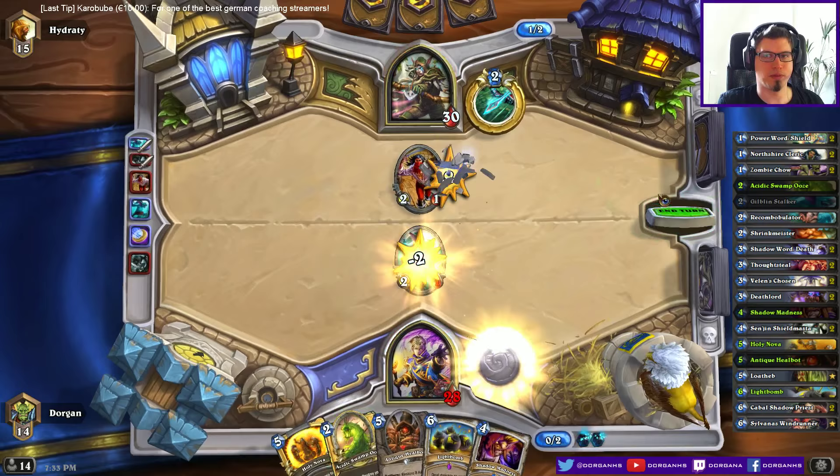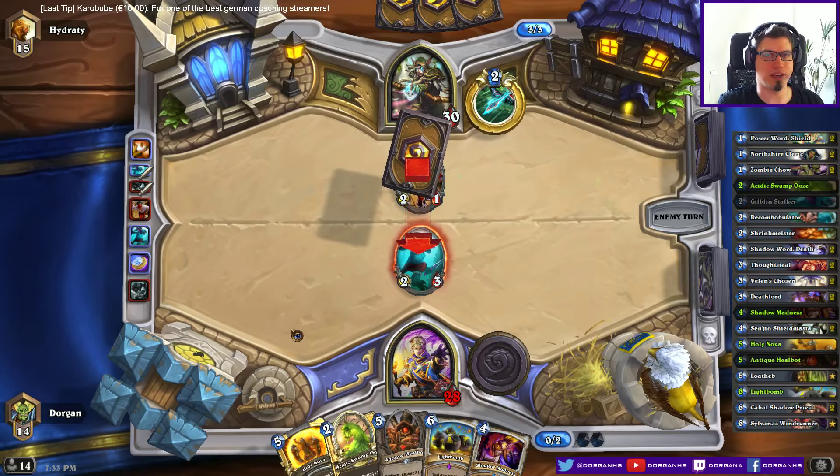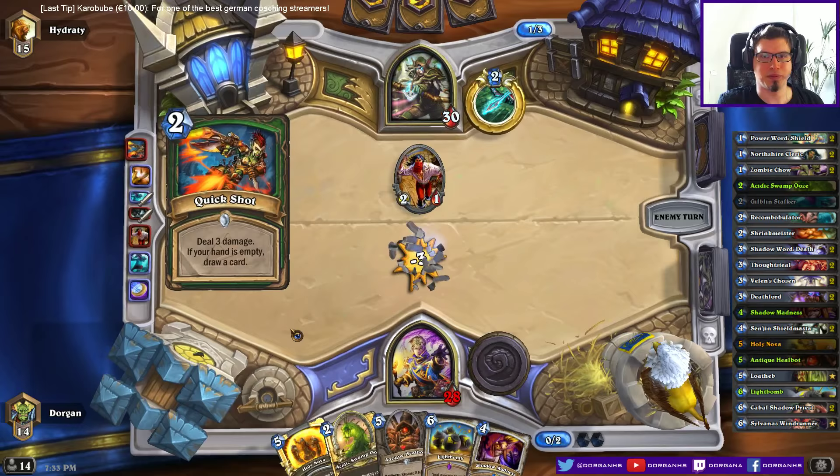Let's just do this. I can always find a Shadow Madness target, and if he does something like Explosive Trap or Quickshot now, then I can use the Ooze and have things out of the way. I knew it was a Quickshot. That's 3 damage out of the way — pretty okay.